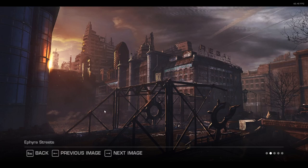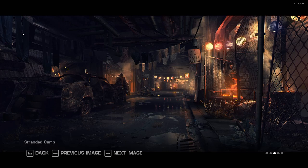We've got the factory. Empyra Streets. The Stranded Camp as well. The Krill Grill — I like that. It still kind of looks quite homely, really. Until the grubs turn up, and then everybody dies.